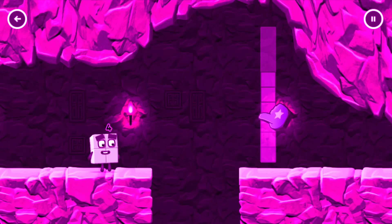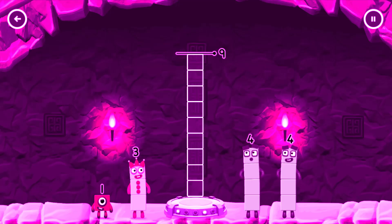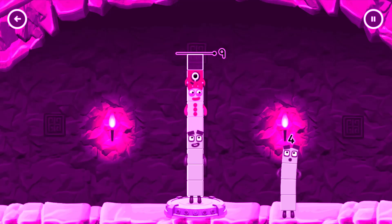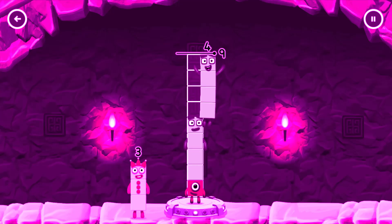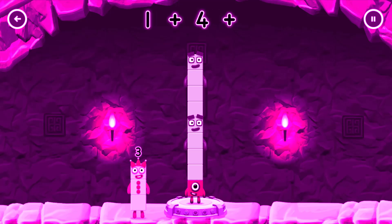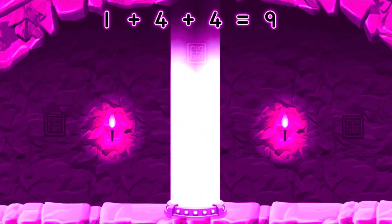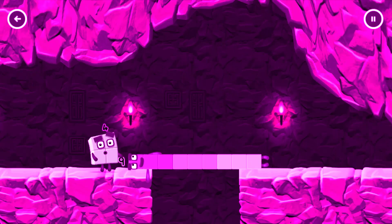Tap to start! Add number blocks to make nine! Drag number blocks into the middle until you fill all the spaces. Three! One! Four! Four! Three! Four! One plus four plus four equals nine! Nine! Well done!